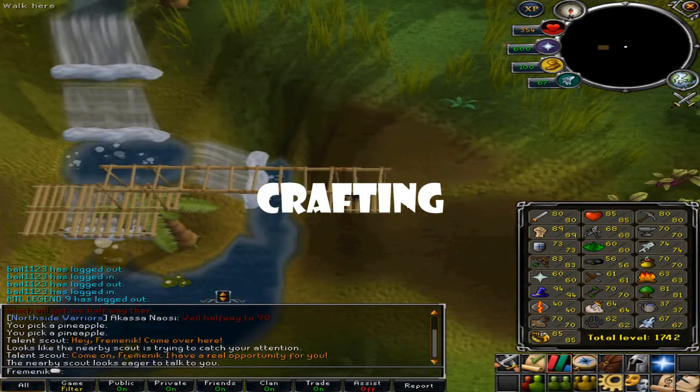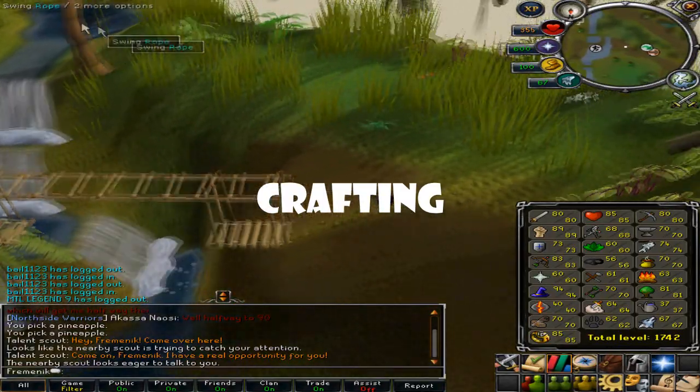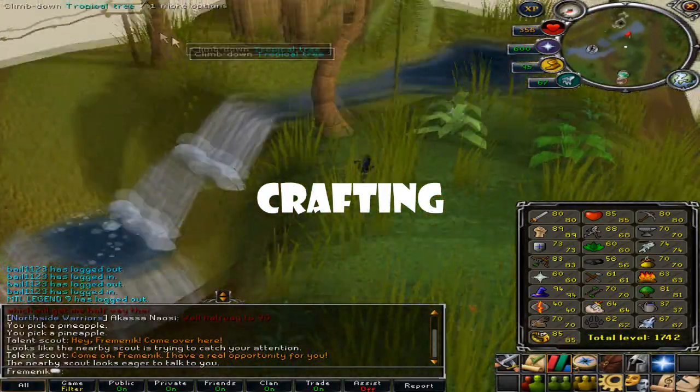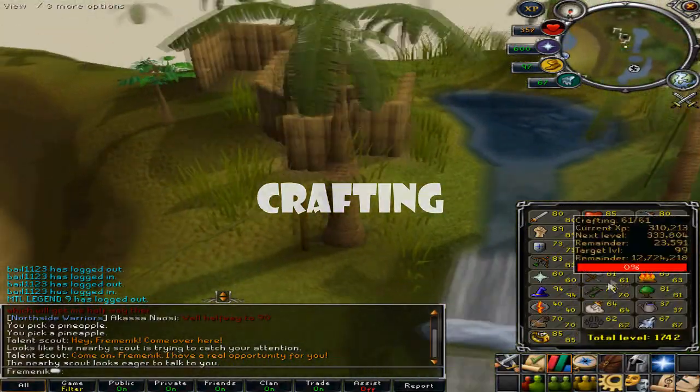Next up is Crafting. You should do dragonhide bodies — any type, but maybe not red dragonhide. I suggest blue dragon hide tops; they give a lot of good experience and aren't too expensive, though they still are a bit pricey.